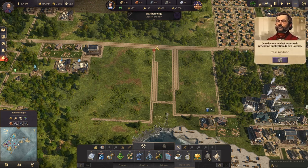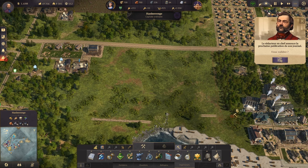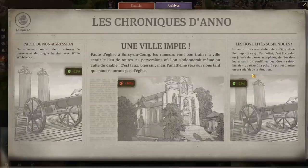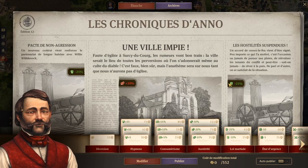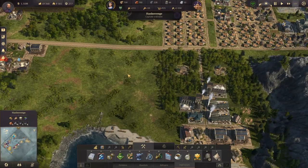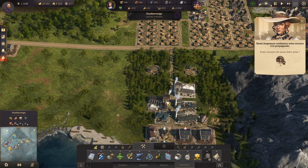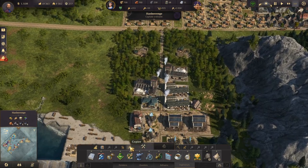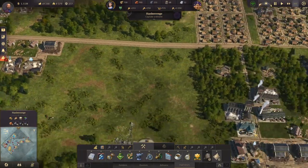On va apporter ça là où on va mettre les prochaines usines ou déplacer les suivantes. Le journal : modifier le journal, on a encore assez de points — réduction de consommation, argent et bonheur. L'argent, on a toujours maintenu, sachant que ces deux bâtiments coûtent 400 pièces, et ça tient toujours la route.